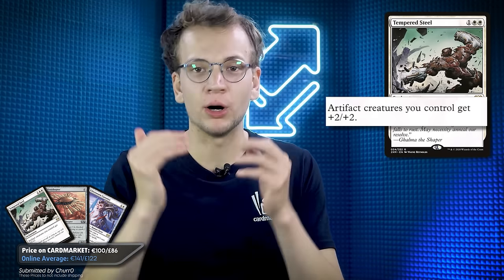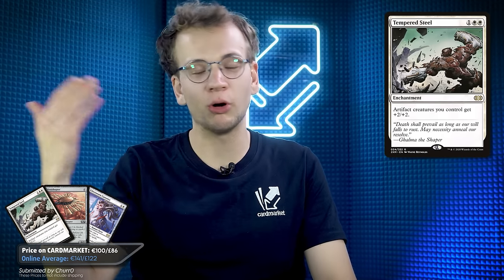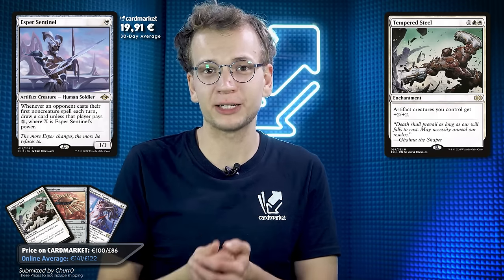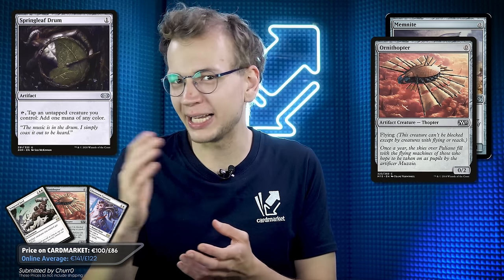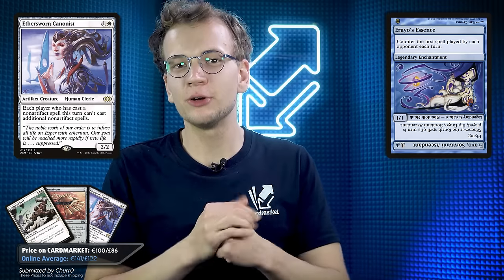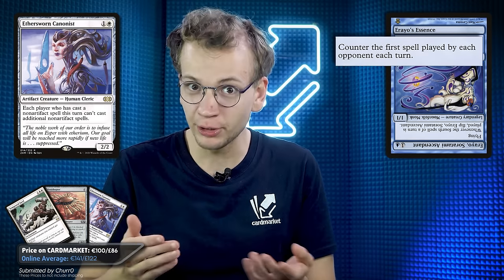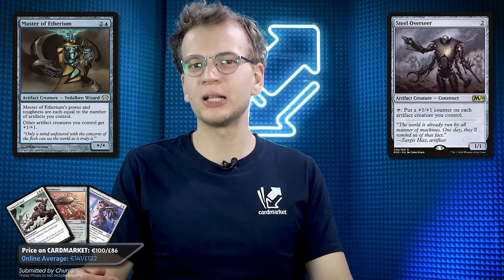I was assigned Chudo's Tempered Steel deck, which is based around the enchantment of the same name, giving all your artifact creatures +2/+2. The deck was initially played in Standard back in Scars of Mirrodin, but there are cheap artifact creatures in Modern too. The budget was too low for a full playset of Esper Sentinels, but we've got typical cheap artifact creatures: Memnite, Ornithopter, Springleaf Drum. There's also Erayo and Aethersorn Canonist — Erayo flips into an enchantment that counters the first spell your opponent casts each turn, and Canonist prevents opponents from casting more than one non-artifact spell per turn, basically locking them out.